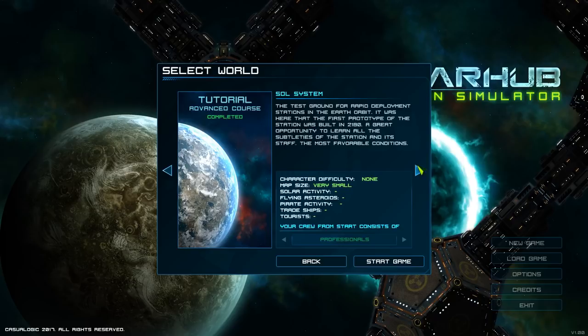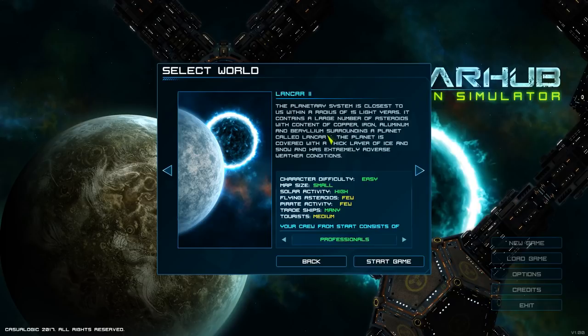There are a bunch of maps you can play on. You start off with something like Lankar 2, which is an easy map - though easy is a relative term. On this small map, solar activity is high so you get extra power from solar panels. Flying asteroids and pirate activity is few - again a relative term because these things can hit you right from the beginning, so getting your defenses up fast is pretty important. Trade ships are many, which is good, and tourists are medium.